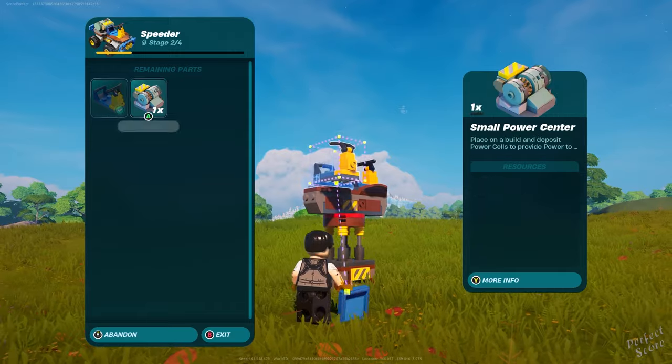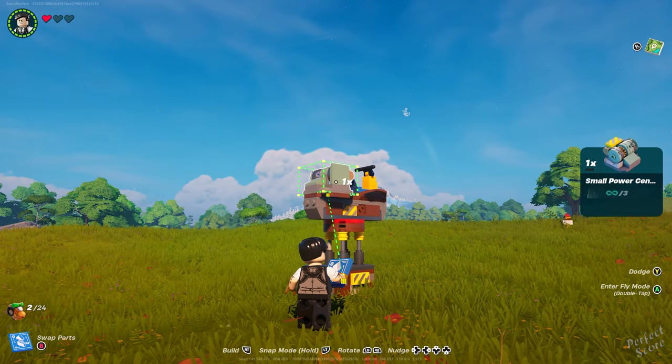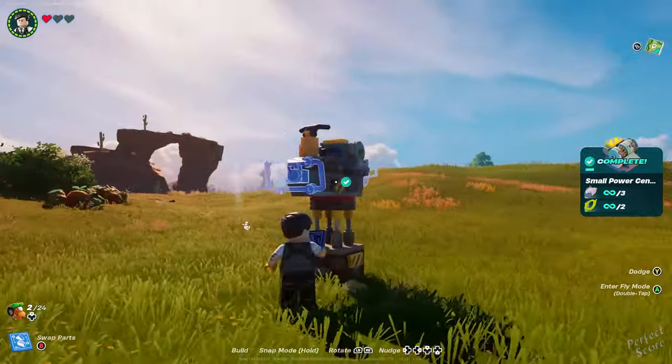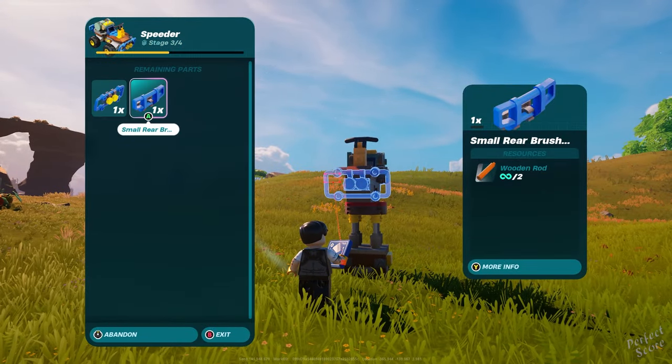Whenever you drive it, I'm also seeing the option to press 1, 2, or 3. I haven't figured out what they're used for yet. The power cell also doesn't seem to do anything, but maybe that's because I built it in sandbox. Anyway, have fun driving.